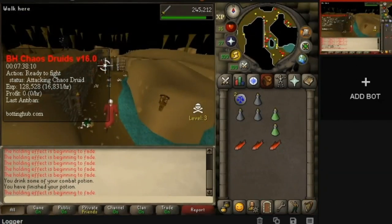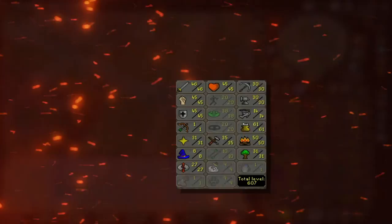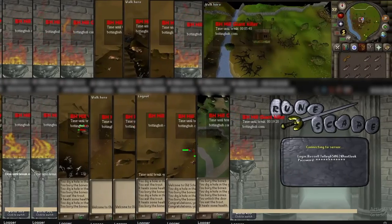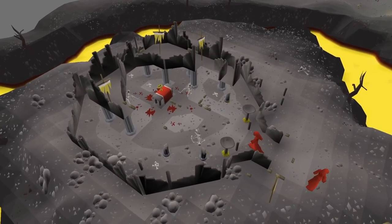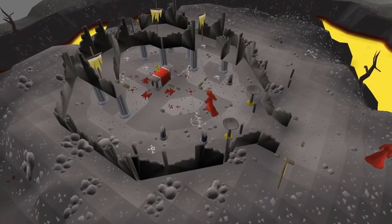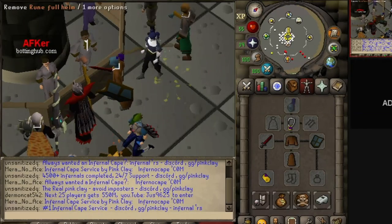Previously on week 1 of Twitch Prime botting, we managed to create a chaos druid farm, several 600 total level accounts, and started up a massive hill giant and moss giant farm to train combat. We sent these guys to elder druids by using prime membership rather than purchasing a bond. The focus is that we will be account building to make most of our profits.